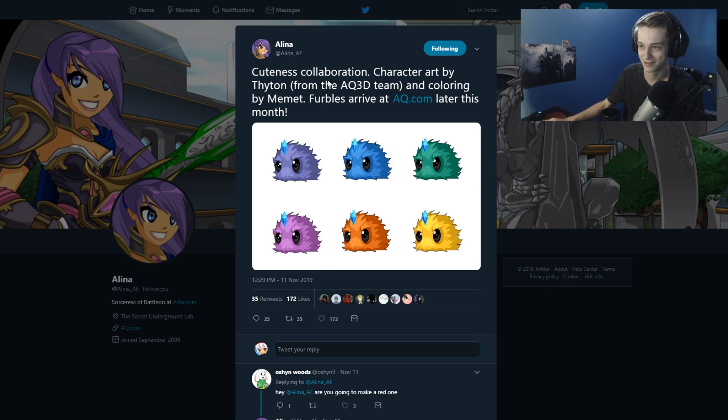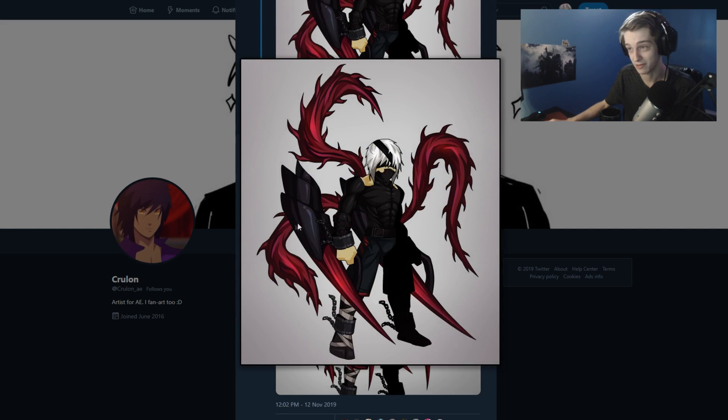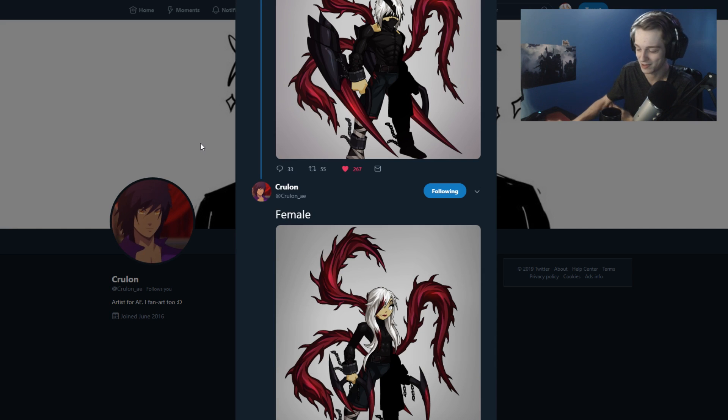Lina with some Furbies — a cuteness collaboration character by Mehmet from the AQ3D team. Yeah, I like this quite a bit, actually. It looks like you ripped the character off of, like, a giant crab or something — it looks kind of nuts, in a good way. Really like that female hair, and I just like the whole concept. I don't know if it's based off an anime or something, but it looks really sick.